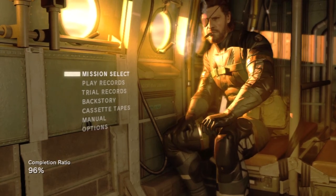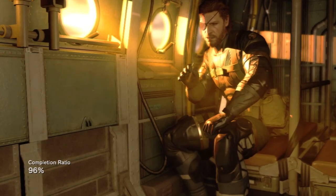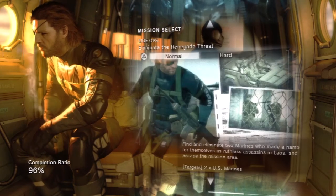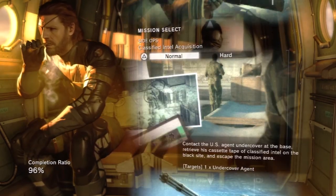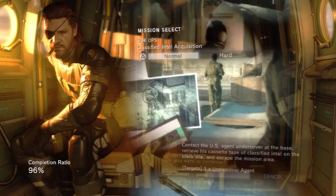What's up guys, it's the Bloomin' Guy, and welcome to a little extra mission from Metal Gear Solid Ground Zeroes. We are going to be taking on my favorite, personal favorite mission — Classified Intel Acquisition, CIA on Normal.